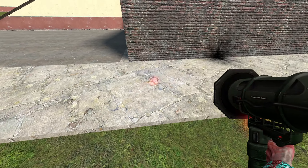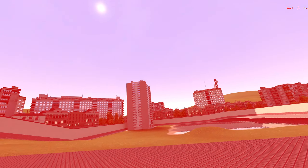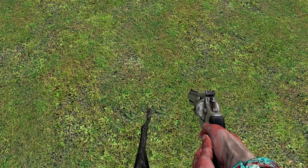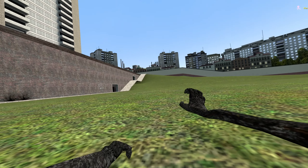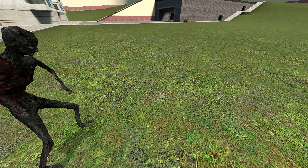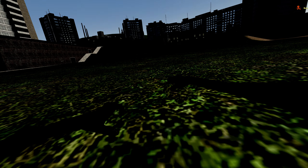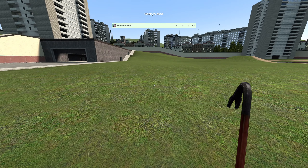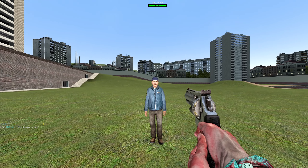So whether you accidentally blow yourself up, or you accidentally fall off of a great height, or maybe you're just at the wrong place at the wrong time - the bottom line is now when you die it's gonna look nice and fancy. But what does it look like in third person? Unfortunately there's no way to know because the second that you die it forces your camera into a first person perspective. The only way to know for sure is if I had someone else join me, which sadly I do not.